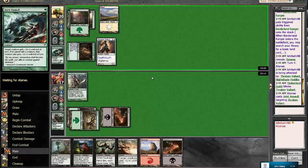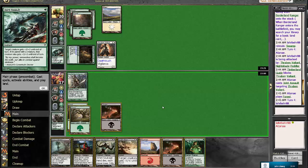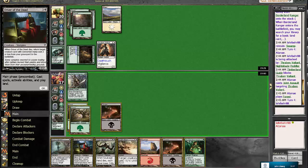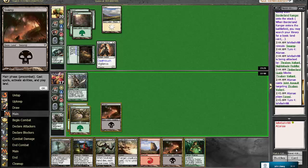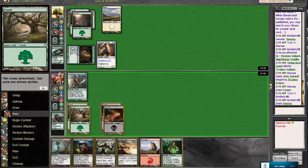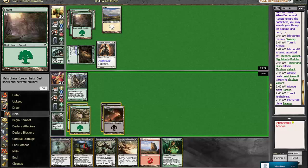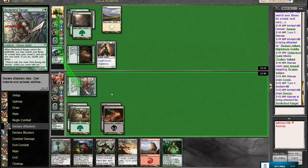So we lose our Timberland Guide, which is what we wanted actually. Here we have Trusted Force Mage. I think we would want to Trusted Force Mage either the Driver or the Soul Cage Fiend, whichever. But here I'm trying to think if we want to swing in with Borderland Ranger. He didn't play anything at four mana and he has three cards in hand. We have two removal spells. So I think trading here would be okay with us. So we're going to swing in.